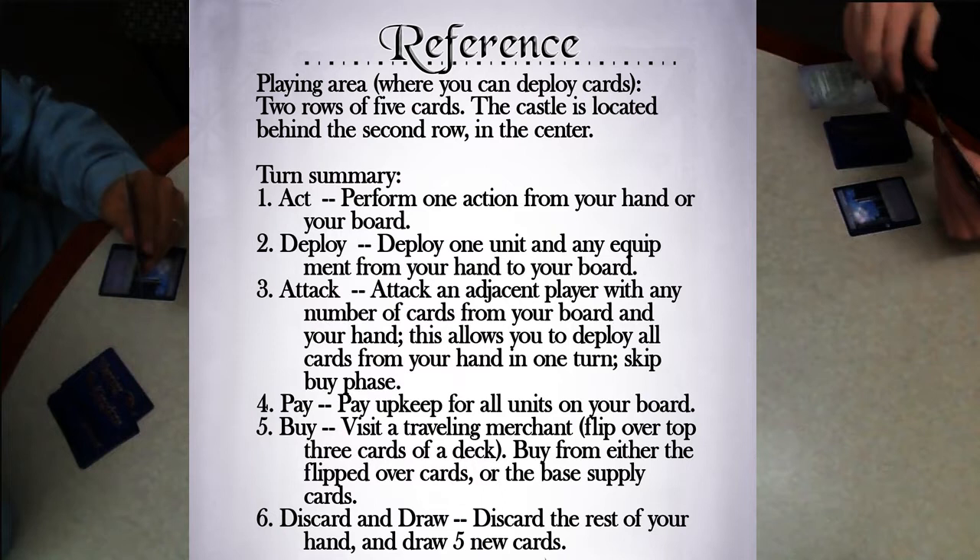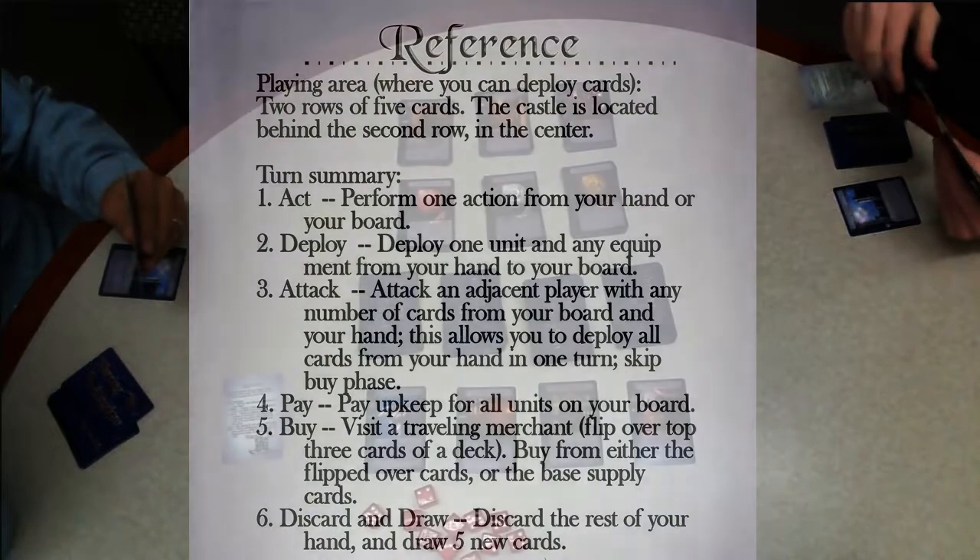Each turn in Warring Kingdom consists of six phases. First you can perform an action from a card in your hand or one on your board. Next you get to deploy a card onto your board — a unit — in addition to as many equipment as you wish. Then you can choose to attack another player, deploying as many other cards as you have in your hand to help your offense. Then you have to pay for any units left on your board. If you haven't attacked you can buy, visiting a traveling merchant to look at three of their cards and choosing to purchase one or something from the face-up supply cards. Finally you discard any cards remaining and draw five new cards.